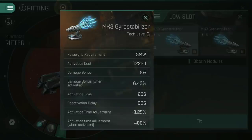On top of that, you can activate the gyro stabilizer — make it hot — which then increases the damage bonus to 6.49% and a 400% activation time adjustment, meaning you fire a lot faster and deal more damage with the gyro stabilizer active. It has an activation time of 20 seconds and then a reactivation delay of 60 seconds. So once you activate this, it applies for 20 seconds, then goes on cooldown and drops back down to the standard 5% damage with the 3.25% activation time reduction, before becoming ready to use again after 60 seconds — a little punch of extra damage.